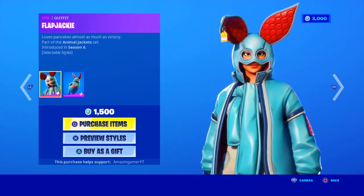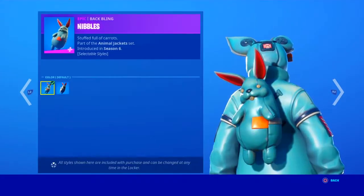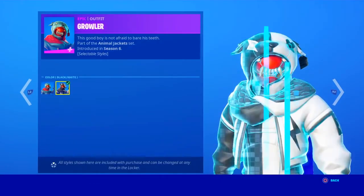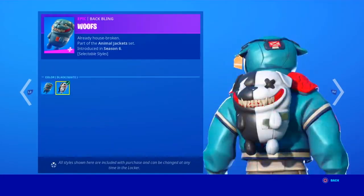In today's shop we have the Flapjackie with the back bling Nibbles, along with the black and white alternate style. We have the Growler skin with the black and white alternate style, and the Woof's back bling with the black and white alternate style.